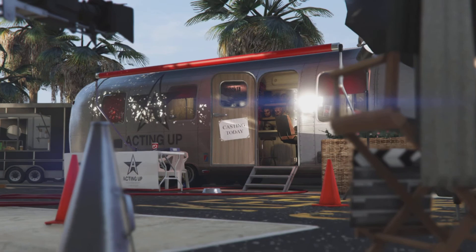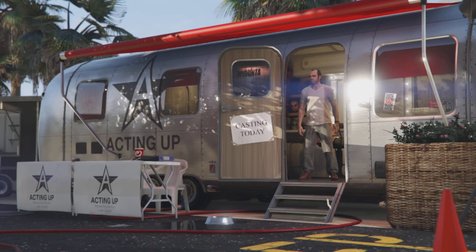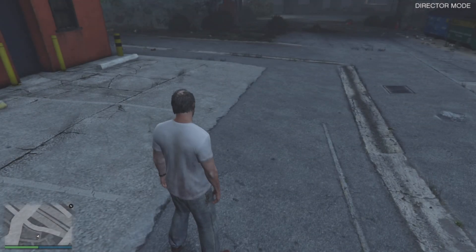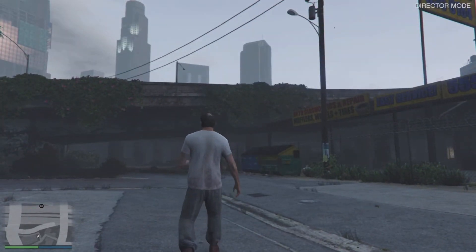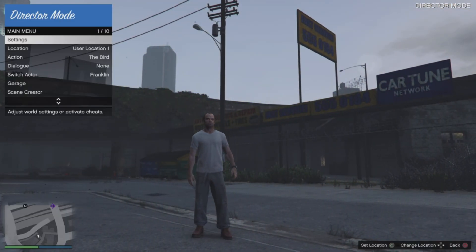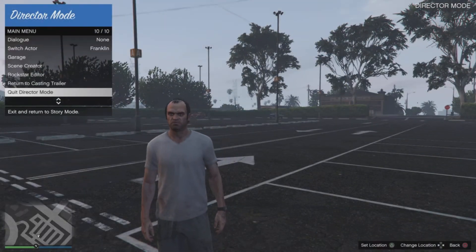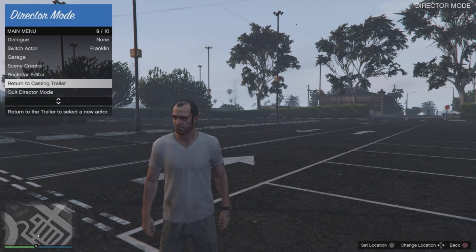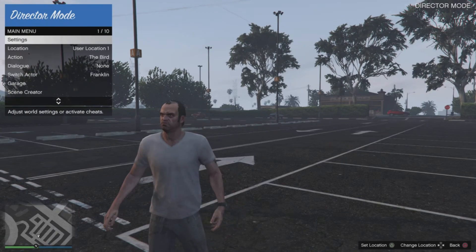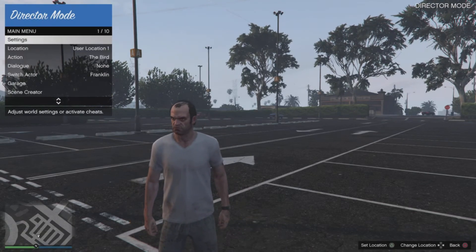Before we get into the glitch, from the modded game save we are going to open our interactions menu, go down to Director Mode, and once you're in a casting trailer, enter Director Mode. Once in Director Mode, we're going to set our location to where we want the car to drop — which is where we'll be able to do the give-cars-to-friends glitch. Hit Options, set your waypoint to where you want the car to drop (in my case it's the casino), then open your interactions menu. You can see in the bottom right — hit Triangle to set location. Press it a couple times just to be sure.